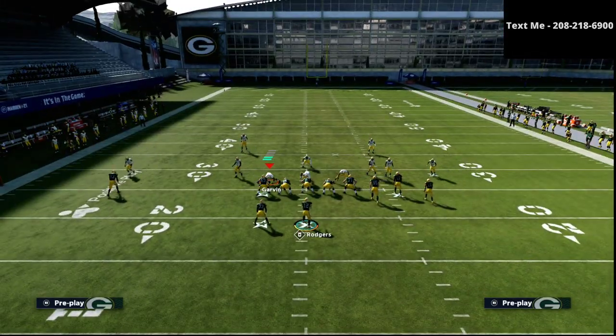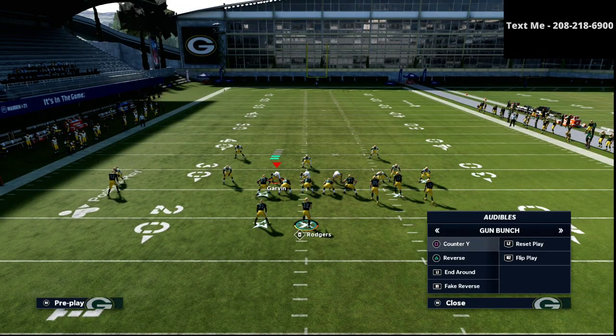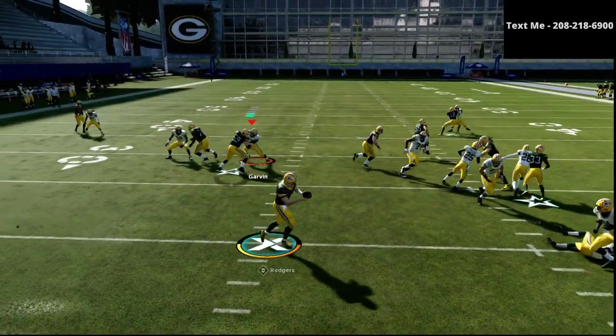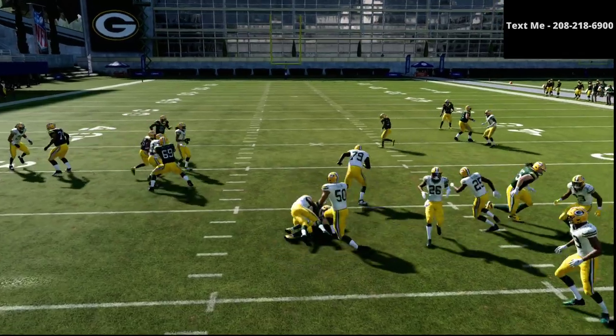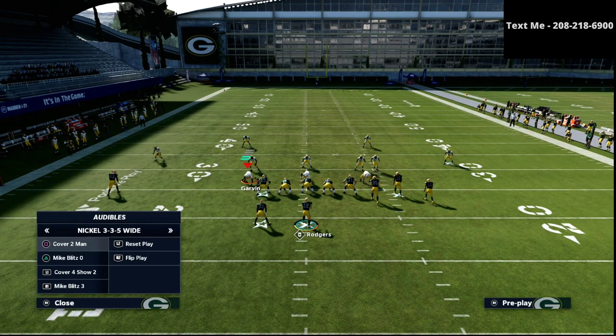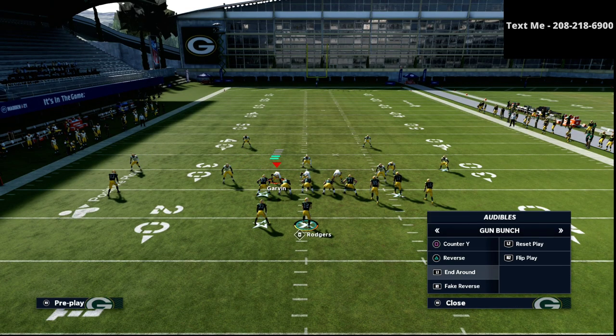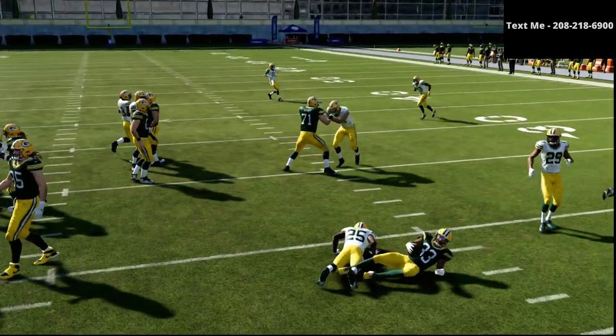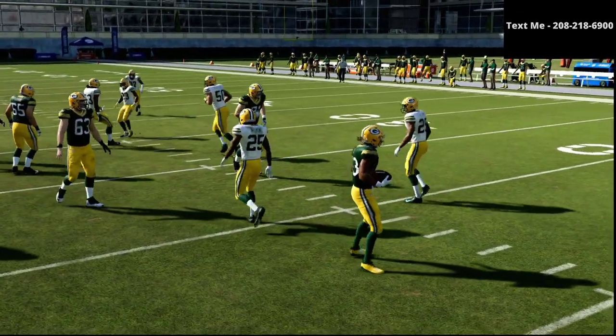I want to show you that run against the 3-3-5 wide as well. If I'm in 3-3-5 wide, I go to this little fake reverse and I'm just hitting L1. You don't want that to happen — obviously you don't want the ball to go to the quarterback, you want it to go to your pitch man. And then I showed you the end-around, which I think is pretty good.